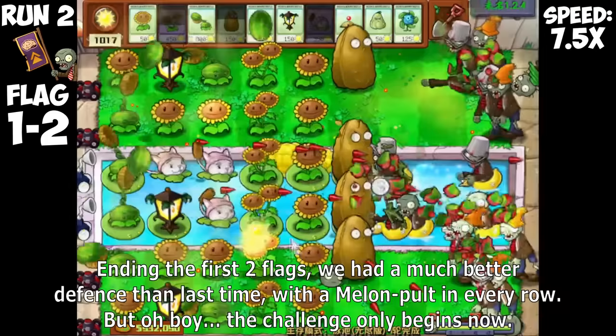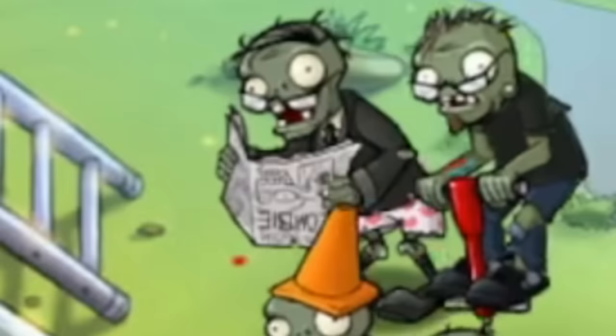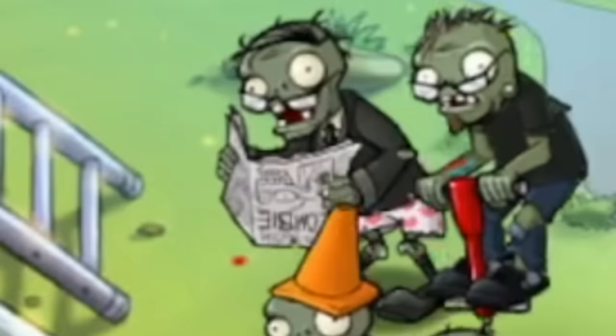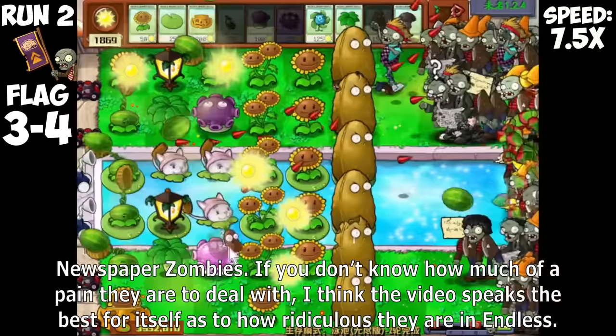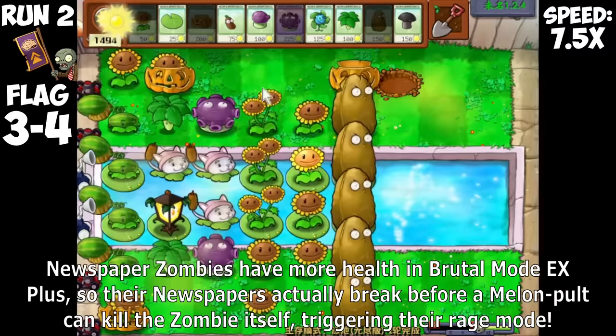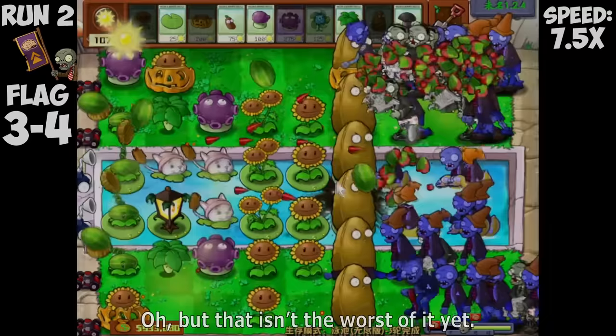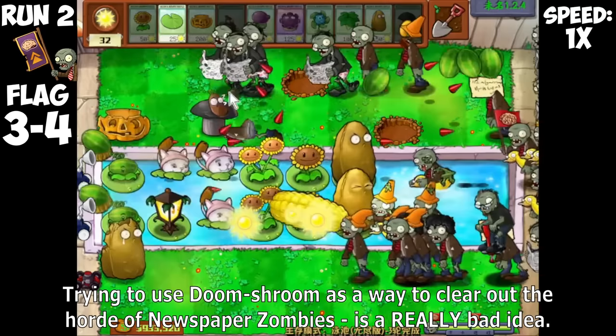I also brought in Tallnut to make sure I can block off zombies, and brought Blover as a line of defense. Ending the first two flags, we had a much better defense than last time with a Melon Pulse in every row, but the challenge only begins now. Newspaper Zombies — if you don't know how much of a pain they are to deal with, the video speaks for itself as to how ridiculous they are in Endless. Newspaper zombies have more health in Brutum Mode EX+, so their newspapers actually break before a Melon Pulse can kill the zombie, triggering their rage mode.